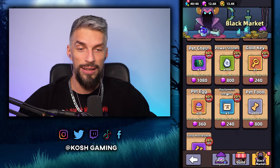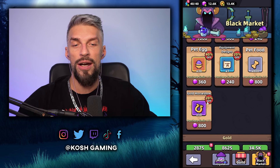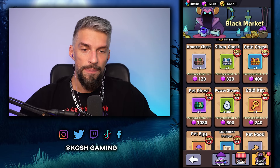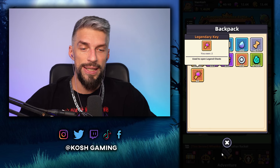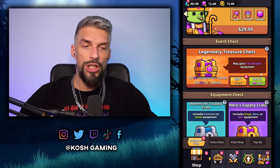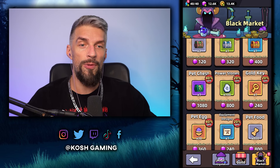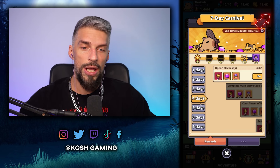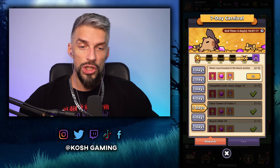Right now there's nothing really good in the black market. Free-to-play players should buy gold and horseshoes if they're at a good discount. The best deal I found are the legendary keys for chests with the best item drops — they can be on discount, and it's cheaper to get them from the black market than paying with gems. Since the 7-Day Carnival lasts 14 days, you can wait on these tasks. I already have 2 purchases done with 3 more to go.